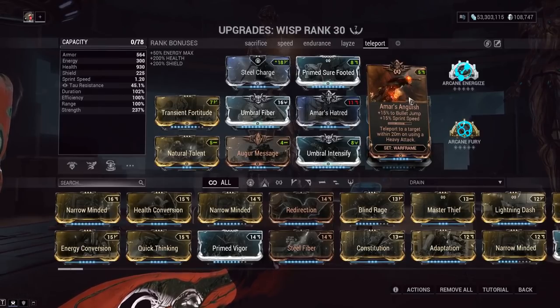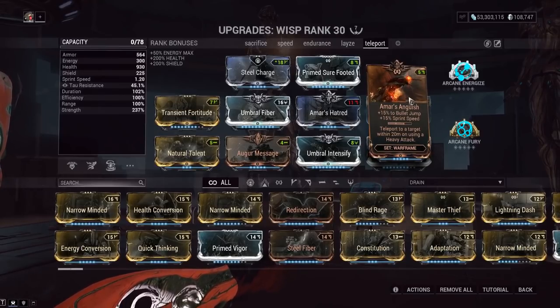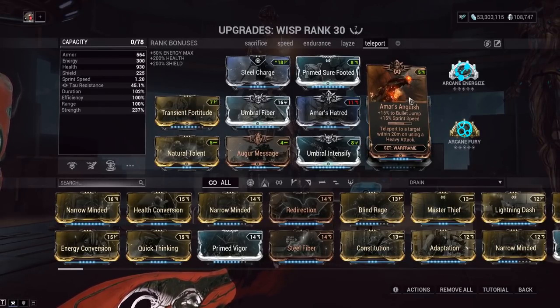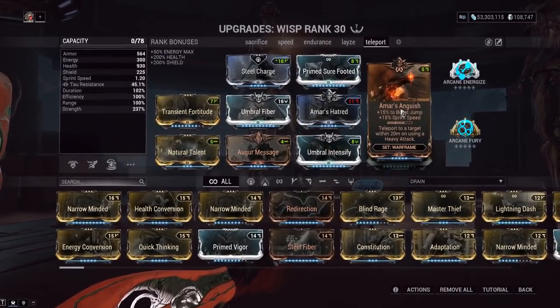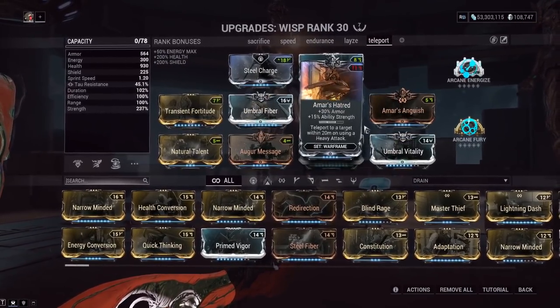Amar's Anguish gives us increased bullet jump and increased sprint speed — pretty good mobility stats, but I'd probably just run this unranked so we can fit more mod space somewhere else and just get the set bonus, because we're basically just using this for the set bonus.